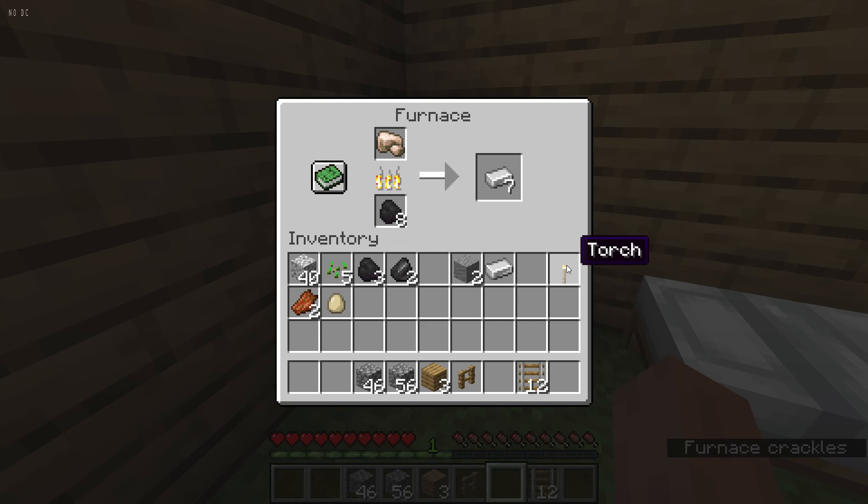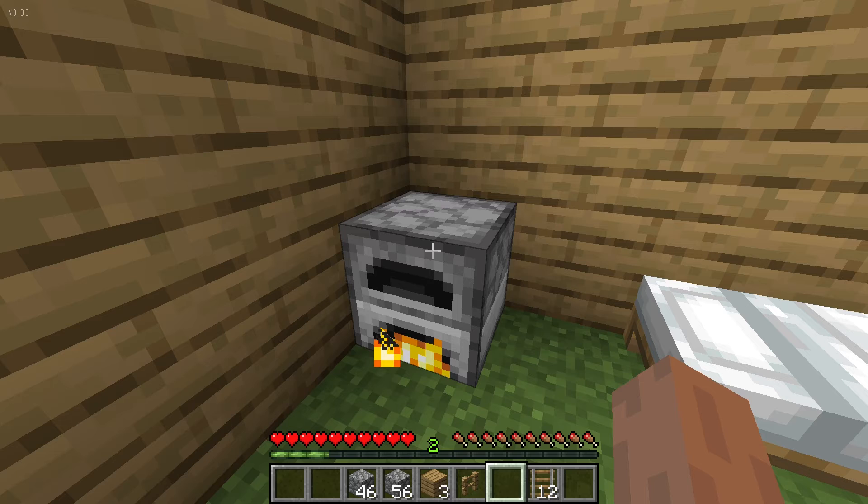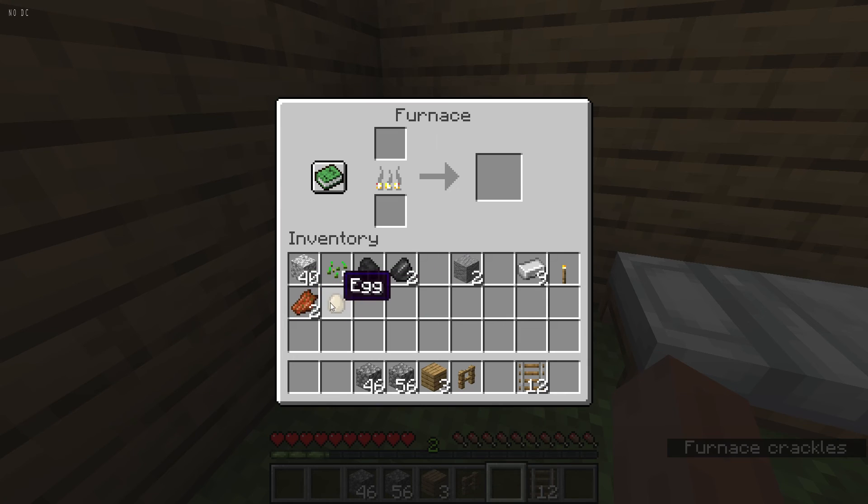I've done this one, I've done this, and I've got nine exactly. I want to remove the coal — put that back, eleven coal now. Can we cook the egg? No, we can't cook the egg — forget it. Move the egg out. What can we do with rotten flesh? I guess we cannot do anything with it, so forget it.